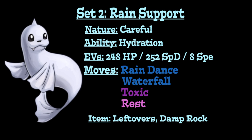For the next set, we're running Dewgong as a Rain Support Pokemon. Give it a Careful Nature to increase Special Defense but lower Special Attack, and go with Hydration as the ability to work with Rain, removing any status conditions at the end of each turn. For EVs, run a fully specially defensive spread with 248 HP EVs, 252 Special Defense EVs, and 8 Speed EVs, since Dewgong's Special Defense is significantly higher than its Physical Defense. Rain Dance is the first move, setting up the rain your team benefits from.